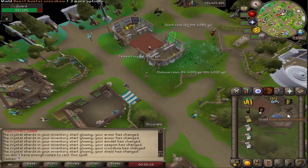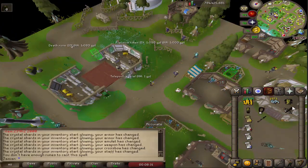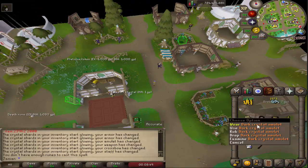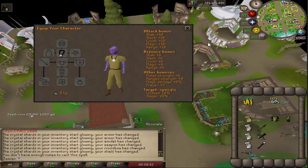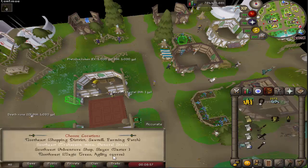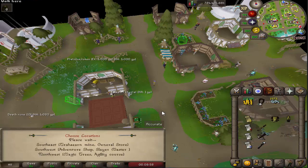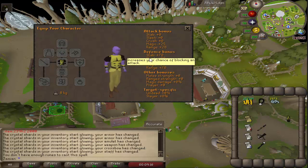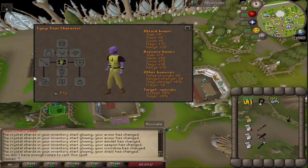The Beast Hunter crossbow doesn't have its boost implemented at the moment, but it is supposed to have a slayer-like effect — when you're on slayer tasks you'll do increased damage. The amulet has solid stats and you can also teleport to the same locations as the crystal teleport, so essentially just home. This is the stats for the Titan's body armor — it is meant to be hybrid gear, so it has somewhat lower stats than any specific combat style, but if you're using multiple styles it's a very good set of armor.